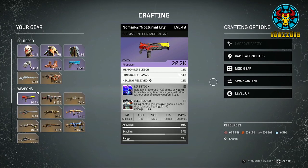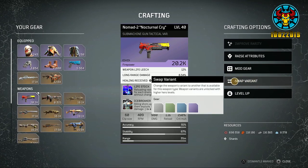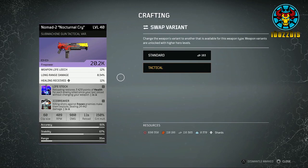Moving on to weapons crafting — everything I mentioned in the armor crafting applies here also. The only difference is the swap variant tab. In terms of what this does, it alters the way the weapon handles. Take for instance this submachine gun — its current variant is tactical. If I open the swap variant tab I can change it to standard, which will swap the firing mode to full auto. A quick tip to tell which firing mode your weapon is currently in: look at the bullets on the bottom left of the weapon image. One bullet means single fire, two bullets is burst fire, and three is full auto. It also changes its clip size, RPM, recoil, etc.